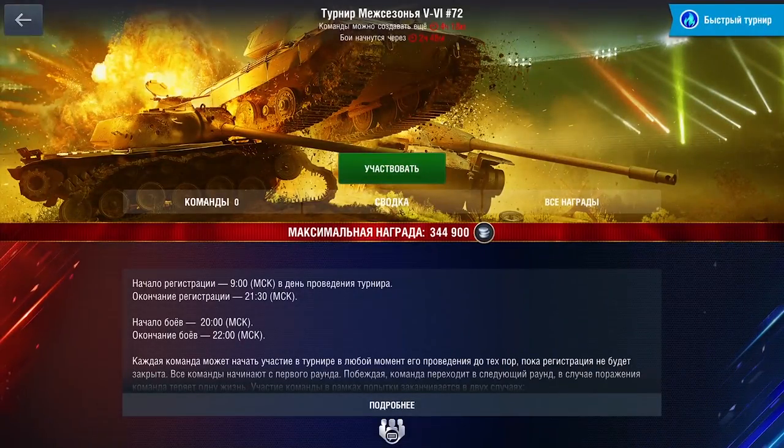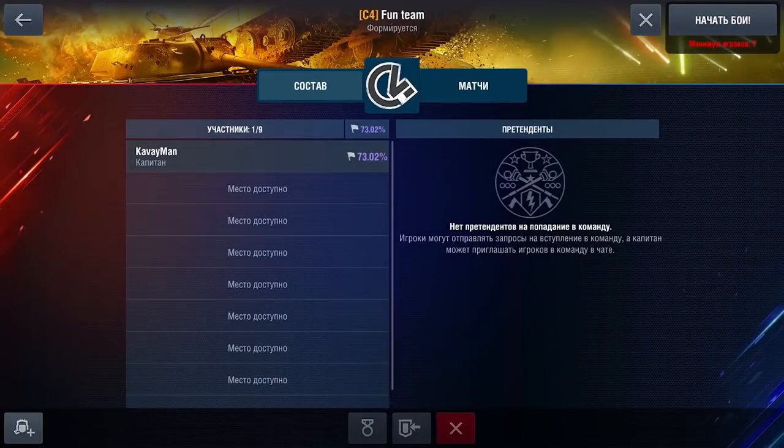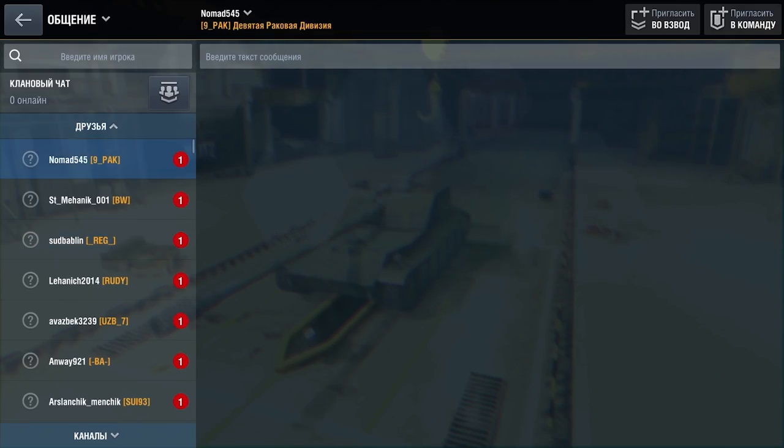You will now be able to register for quick tournaments without the need to be in a clan. You simply register, select which friend you'd like, and go.